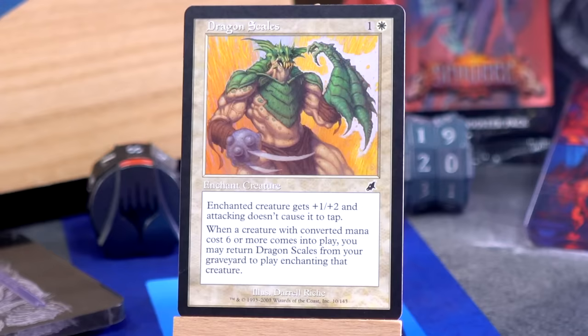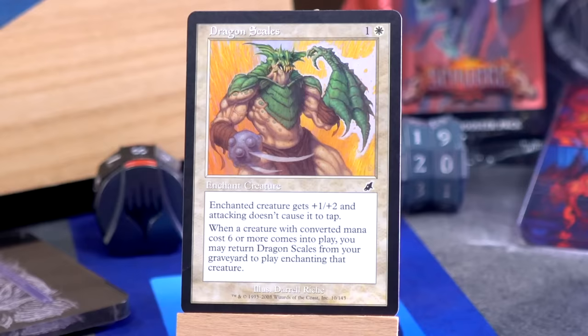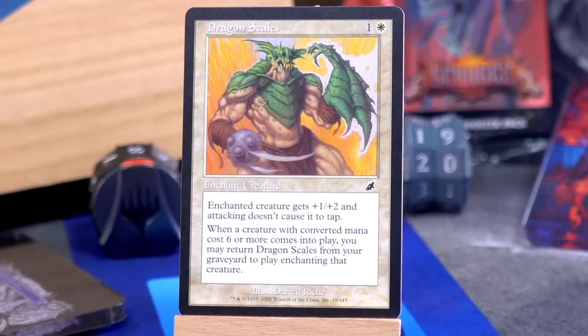The enchanted creature gets plus one, plus two, and attacking doesn't cause it to tap — did they really not have vigilance yet in 2003? Plus one, plus two and vigilance, but there's another paragraph: when a creature with converted mana cost six or more comes into play, you may return Dragon Scales from your graveyard to play enchanting that creature. That's actually pretty cool. If you play a dragon, you get to be like, 'Also my dragon has scales.' And the dragon goes, 'Thank God, because I just was skin before.'